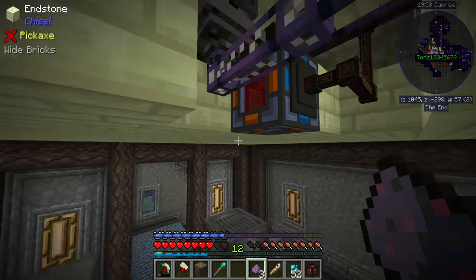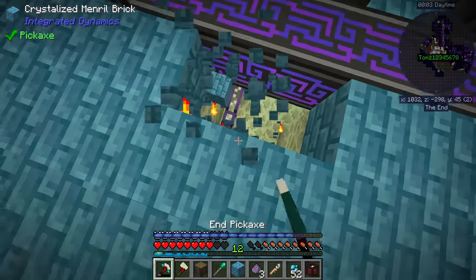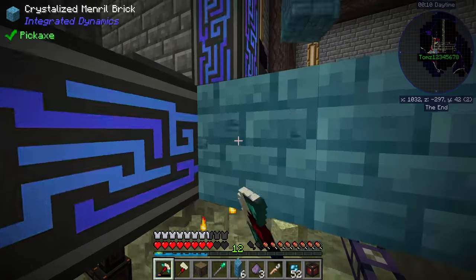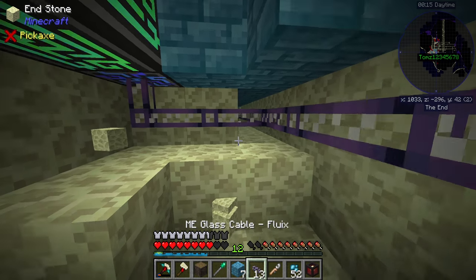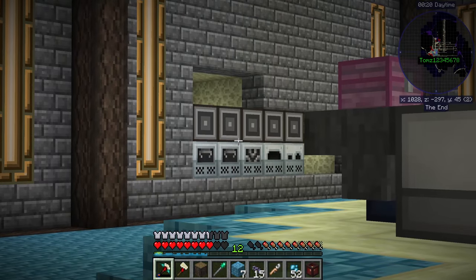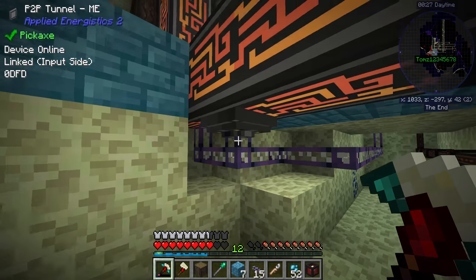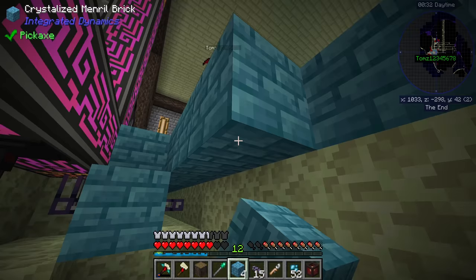There's a channel issue. We need to make sure these are on separate channels. We've placed down so many interfaces — five — that takes up five of the eight channels, and then we also have the two P2P tunnels, so we've very quickly saturated all available channels. Moving that wire should now give us a connection up top again — it does, nice.